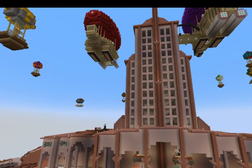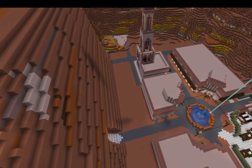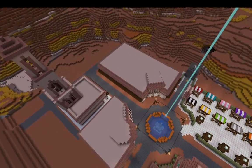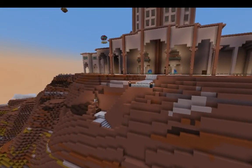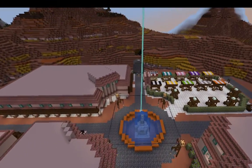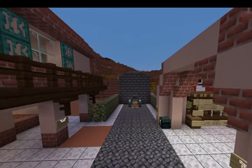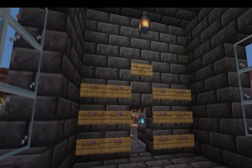Believe it or not, this monolithically huge building — you can seriously see how big this building is, it's the width of this entire little town — that is not the main feature of the server. Or I should say, that's not the interactive main feature. That is the main feature of the new spawn, but that's not the interactive one. So when you first join our server, you will end up joining in this building here.